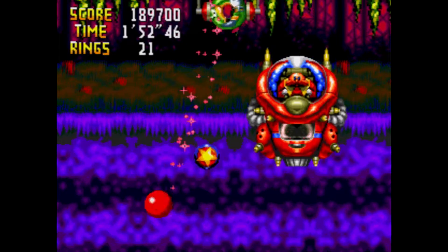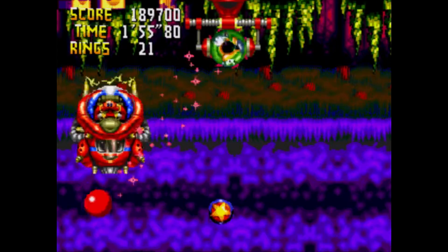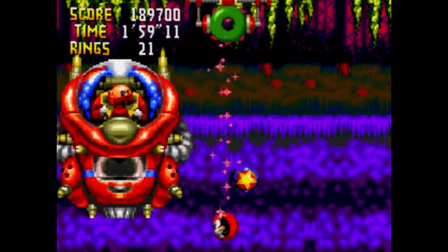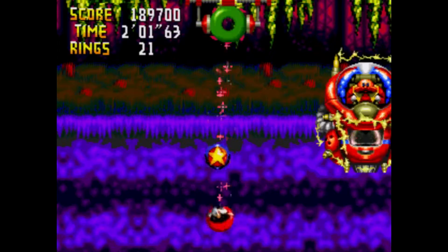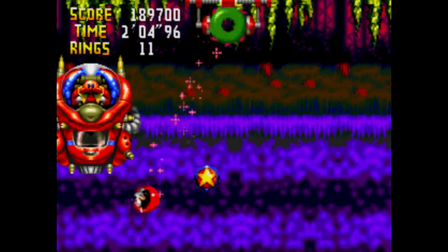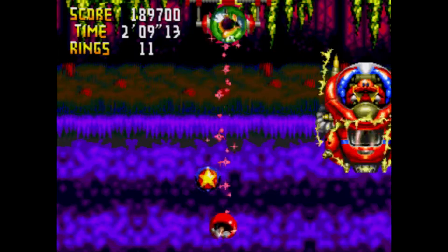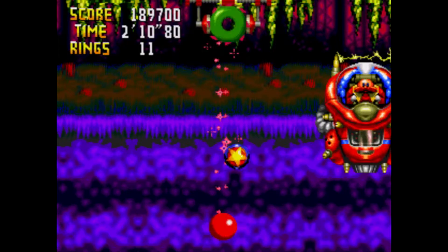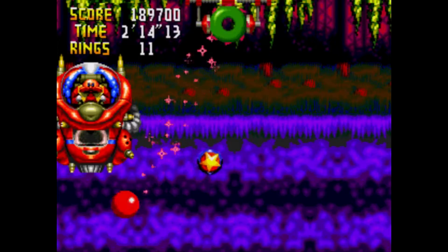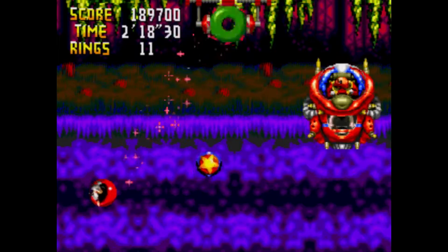This is the boss in Botanic Base, and it forces you to rely on the controls of your partner pulling you up. It's very easy to not know how they control at this point, so you're constantly, desperately mashing the control pad trying to figure out what to do. You try to go to the ground and jump into it, but as you can see, Vector just got pulled back to the ceiling. Sometimes you can be on the ground, but other times you can't. Look at how slowly I'm being brought to Eggman.